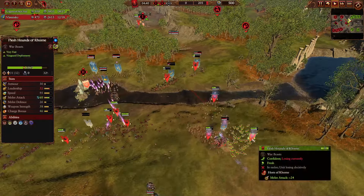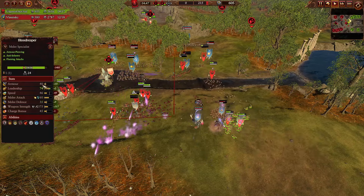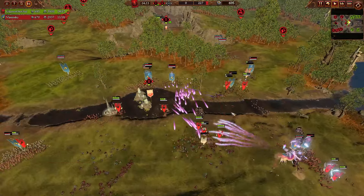Honestly, probably not the best idea on my part — Flesh Hounds do not want to be fighting against the anti-large unit. He's got armor piercing, so they're not really being rewarded since they have low armor, about 30 armor. I should just let the Halberds do their thing.